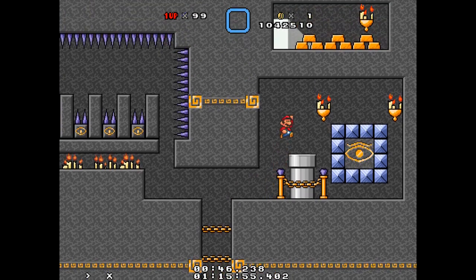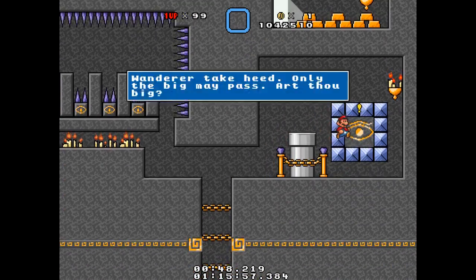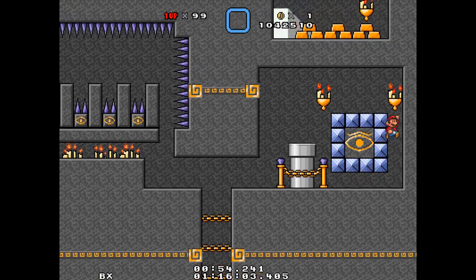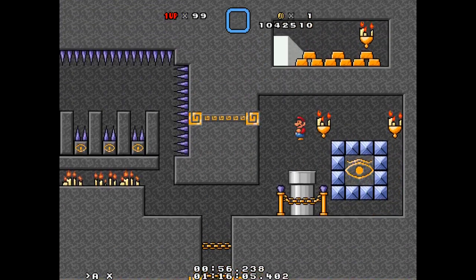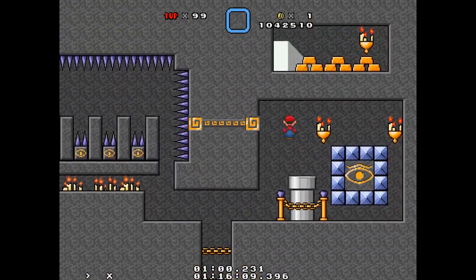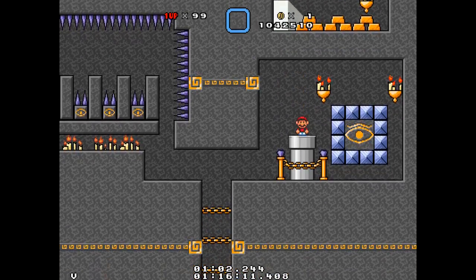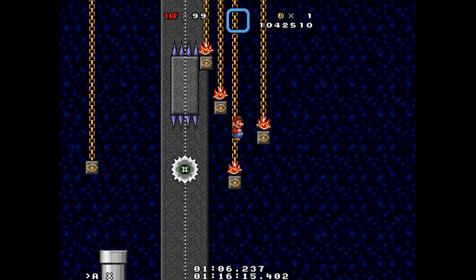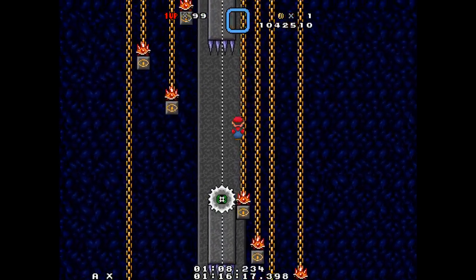Yeah, that could have been blocked off. Anyway. "Wanderer take heed. Only the big may pass. Are thou big? A chamber ahead is frozen." So this kind of prepares you for one of the rooms right before the midpoint, which has ice physics. I actually died to that room once because I forgot about ice.